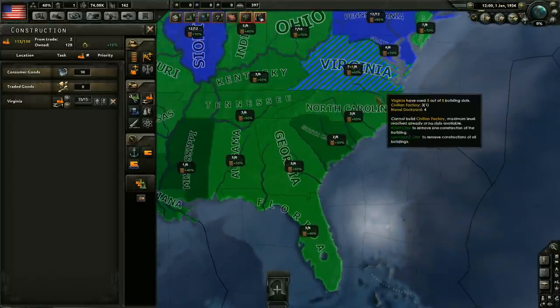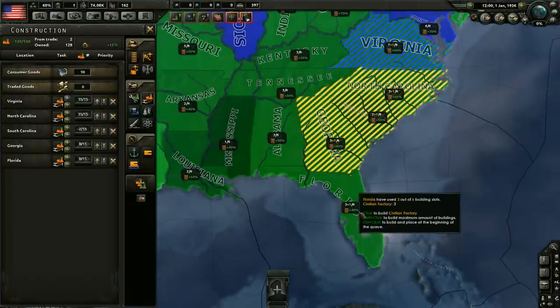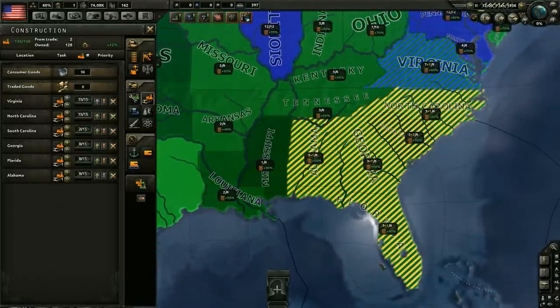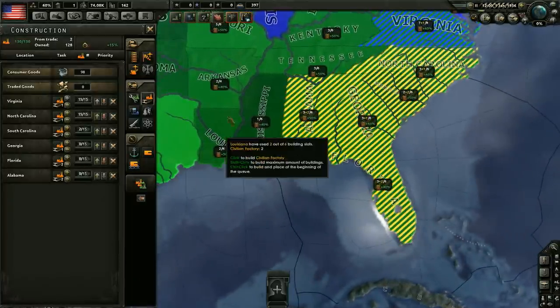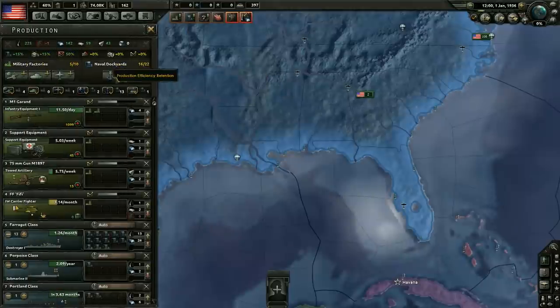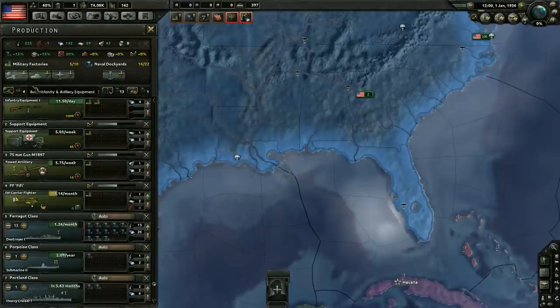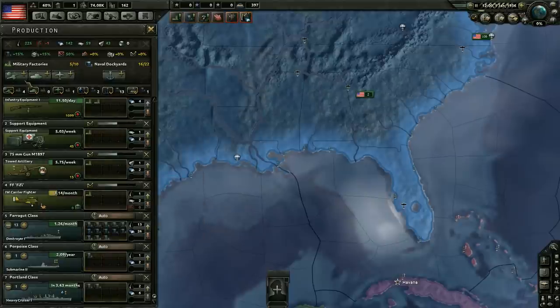Let's go ahead and get some civilian factories built. We're going to build them all along here — I think that'll work out nicely. We're just trying to get a bunch of them. Yeah, let's get a bunch of civilian factories going. We can get one more over here in South Carolina, one more in Florida, and in Alabama. We're also going to go ahead and get our military factories assigned. We currently have two going towards infantry equipment, one in support, one in toad, and one going towards carrier fighters.